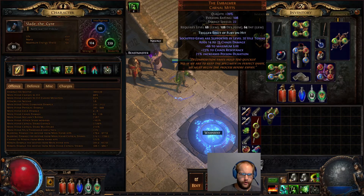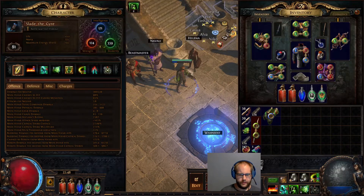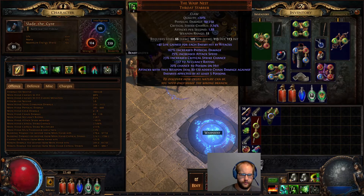Right now I'm on Embalmer Mitts just because they're a 5-link, basically, and I've just held on to this temple-modded chest for probably too long. I'm kind of hitting the point where I'm deciding to invest more currency in this or transition it to something else. I've just got a chest with life and my 5-link on Embalmer Mitts.